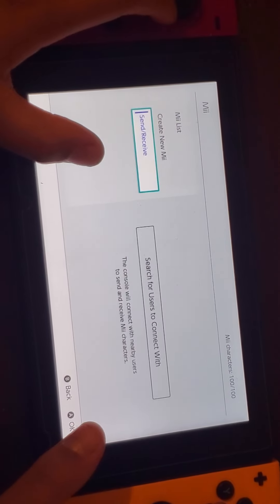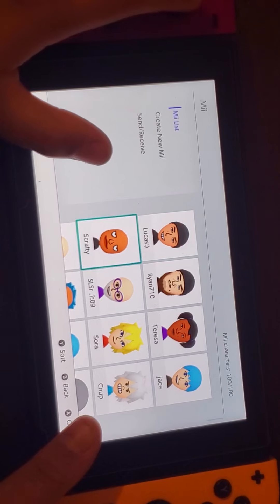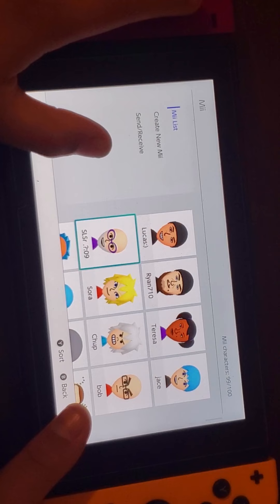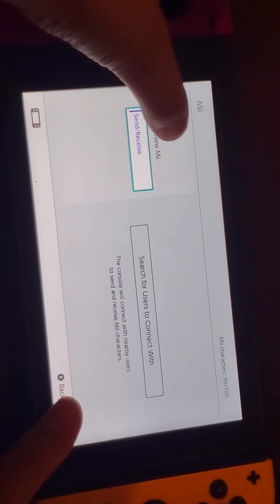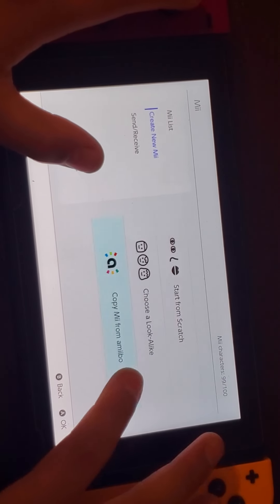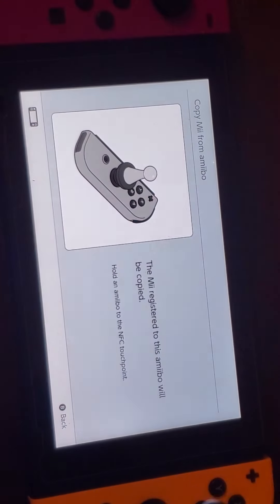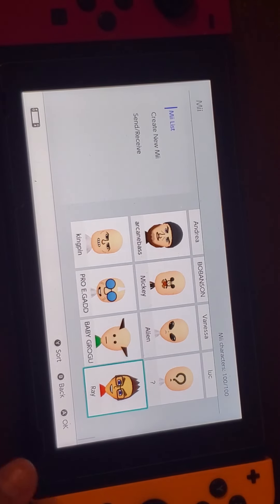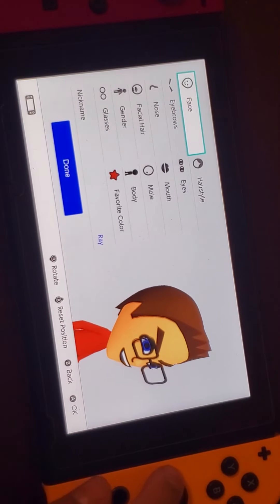Go all the way down to 'Create New Mii', click 'Copy from amiibo', then get your Inkling Boy and tap him. It creates the Mii that you made on your 3DS perfectly, just like the one on the 3DS.